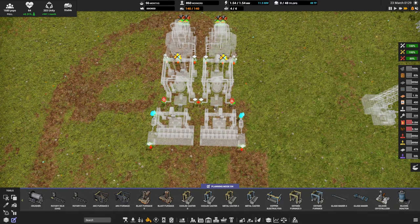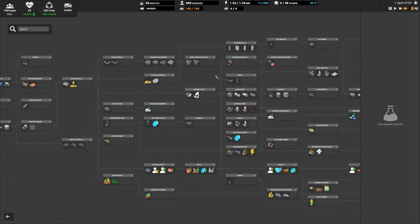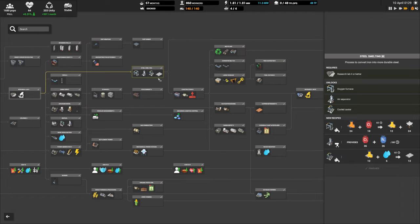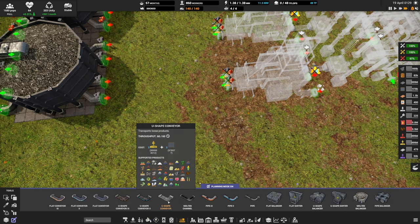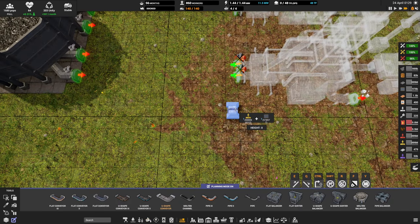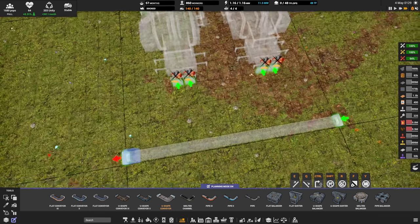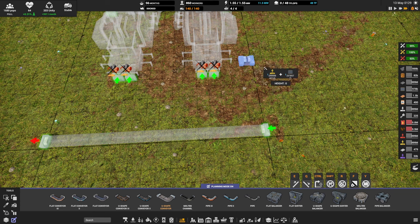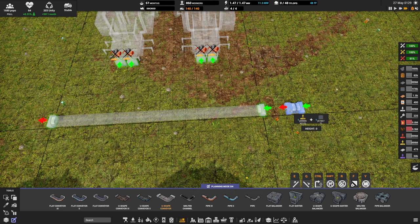By the time you've jumped into research you've already unlocked belts, so our very first steel smelter is probably being fed with belts. We'll grab a U-shaped conveyor and come out from the back of the machine — starting on the sixth tile and going straight across — for our iron ore. I like putting the ore on the bottom and having the tile above for coal, so that if I put different smelters beside one another, coal is always on one dedicated level.